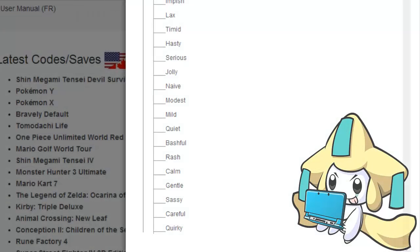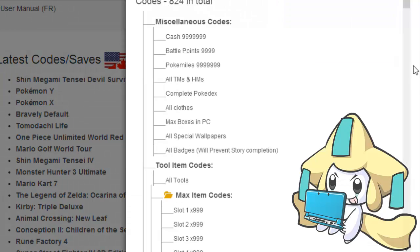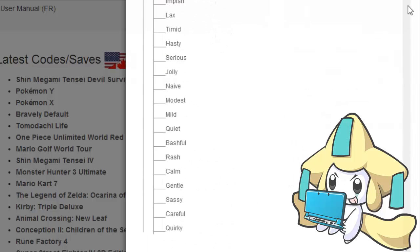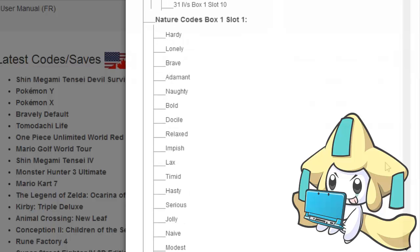What's up guys, Sleepy Jirachi here, and today we are looking at PowerSaves codes. As you can tell by the title, there has been a US update — X came first and then Y. They added the nature code, so you can now change your natures. That's all of them — that's X.